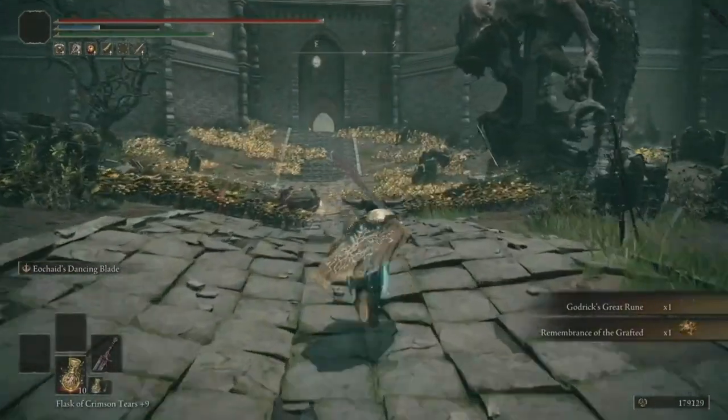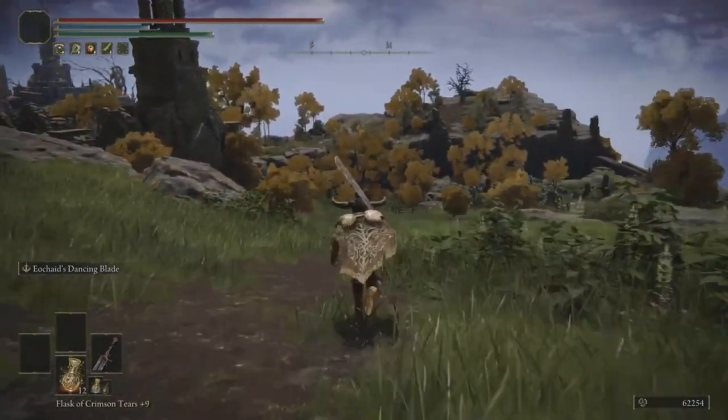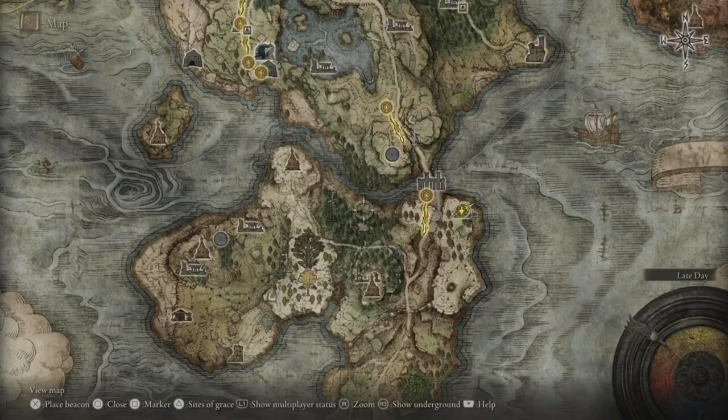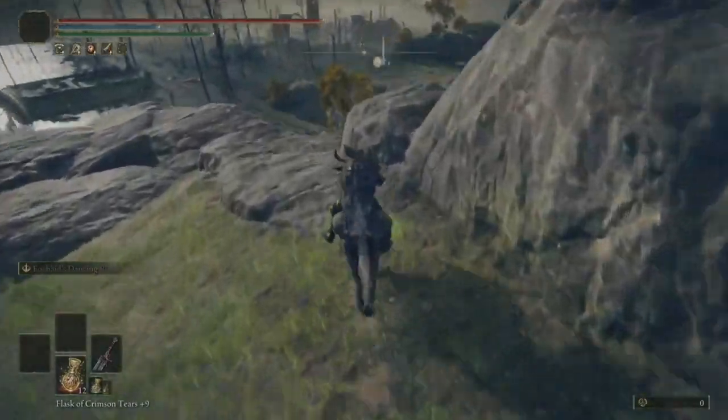One of the best things about this weapon is that charge attack — it literally takes up only 30 FP. So now we're moving on to the 40 bosses in Limgrave, first making a stop to the Weeping Peninsula — you know, that big island. There's a total of 10 bosses on that island, so let's go.